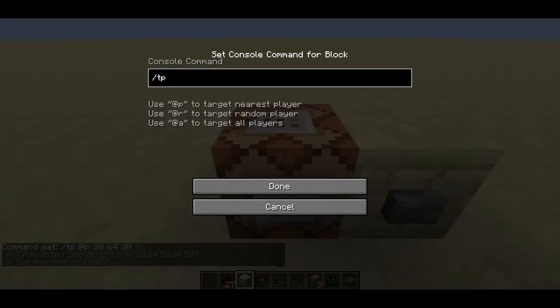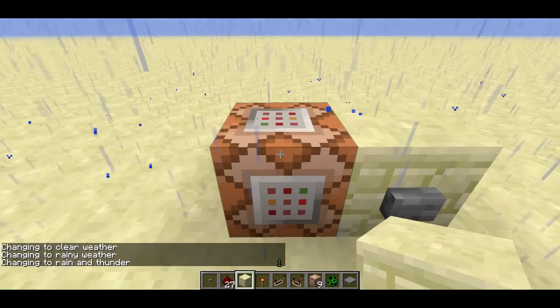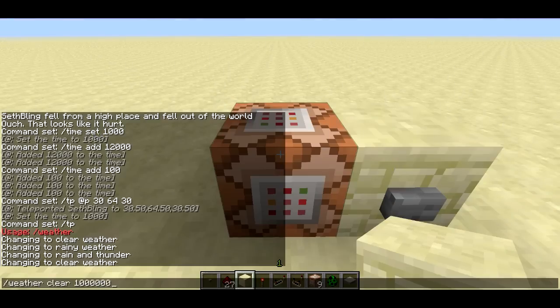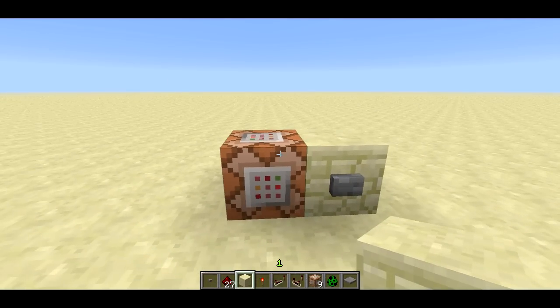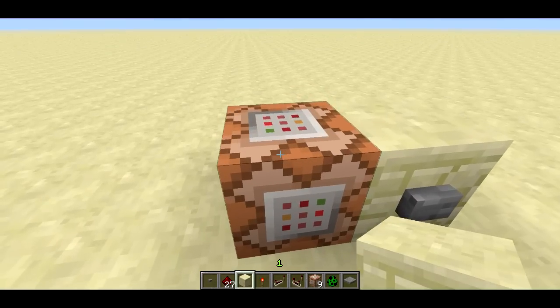There's weather. There's weather clear, weather rain, and weather thunder. You can also set the number of seconds you want it to stay that way. If you say weather clear 1000000, that's the maximum value it'll accept, and the weather will stay clear for a million seconds — about a few days. Whenever I start up a new world I always run that very early so it doesn't rain on me.